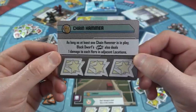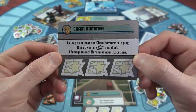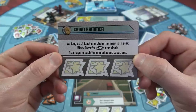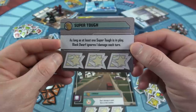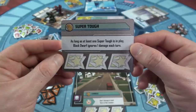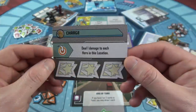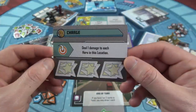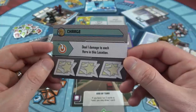He has some pretty annoying threat cards. Chainhammer: as long as at least one is in play (there are two of them), his BAM also deals one damage to each hero in adjacent locations. He has two Super Tough threat cards: as long as one is in play, he ignores the first damage he takes each turn. And at the beginning of the game, he's invulnerable until we complete two missions. His final threat cards are Charge: deal one damage to each hero in the location if he ends his movement there with the target symbol.